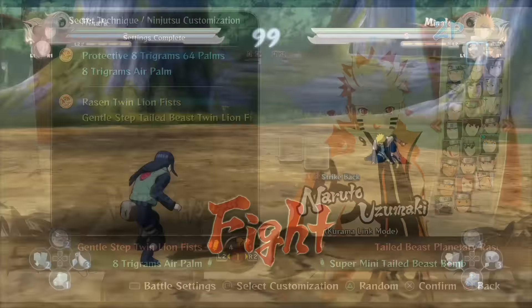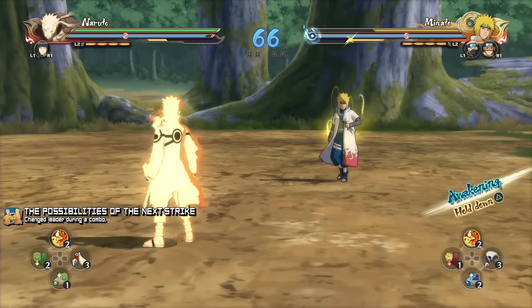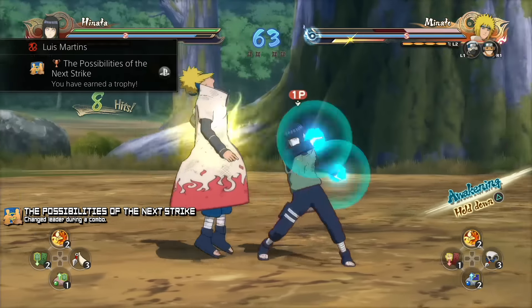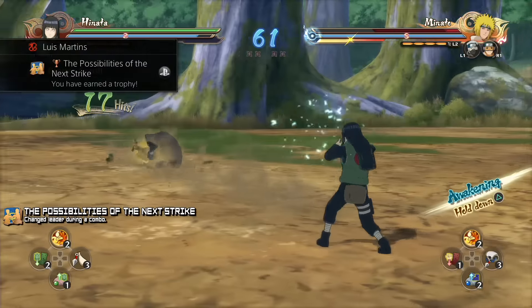Next, execute your ultimate Jutsu with Hinata, followed by your ultimate Jutsu with Naruto. By doing this, you will have connected with all the ultimate Jutsu of your team members in a single battle. Then initiate a combo with either character and flick the right stick left or right so Hinata comes in and follows up — this will immediately unlock 'Possibilities of the Next Strike.'